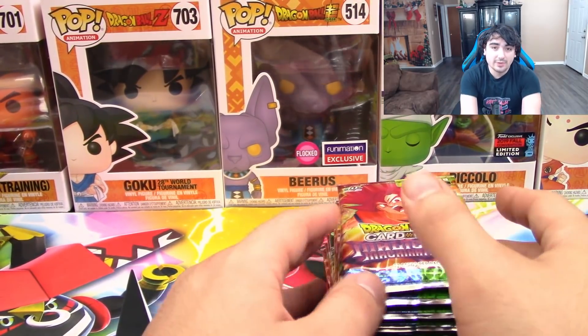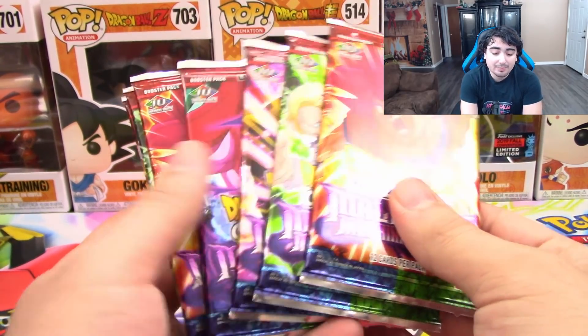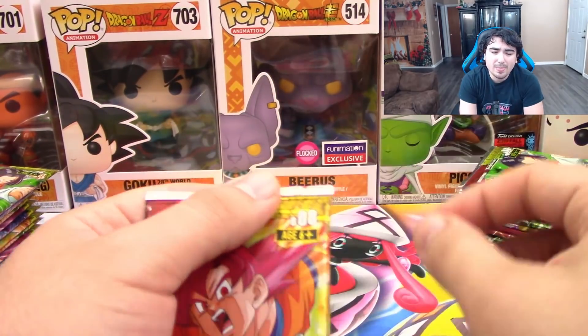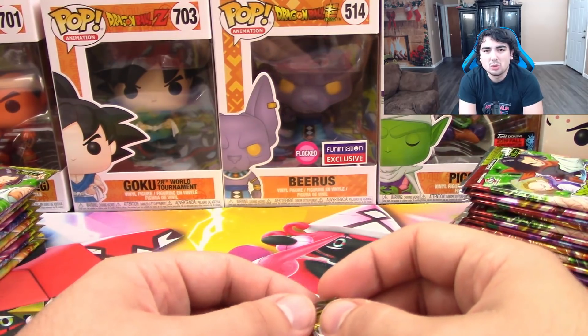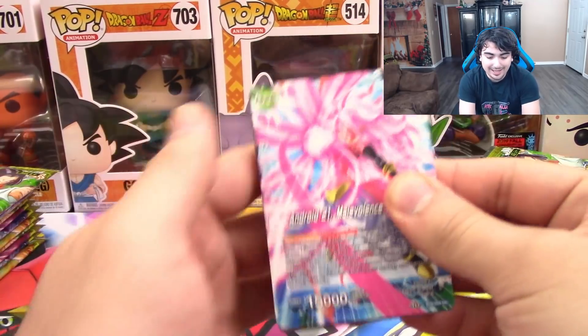So how these work is you're guaranteed a set amount of Super Rares in the set, and at least a Special Rare. Special Rare in Dragon Ball Super is basically the equivalent of a full art in Pokemon, so you're guaranteed at least one Special Rare — if not, it'll be a Secret Rare. And I'm really hoping we got the Secret Rare, because unlike Pokemon, you only get two or three per case of Dragon Ball Super. Secret Rares are very, very hard to pull. But who knows — maybe we got lucky.